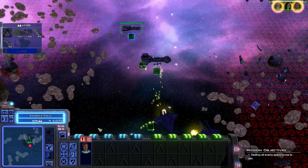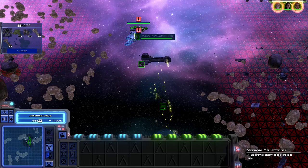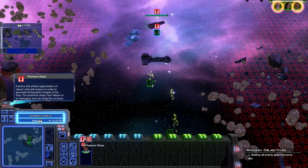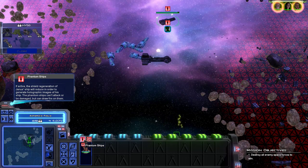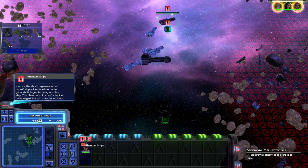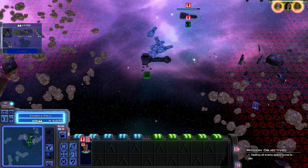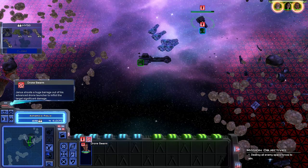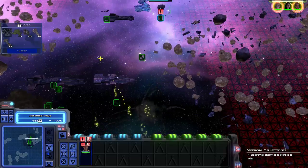I want to see this ability. Genish's ship will reduce its shield generation in order to generate holographic images of a ship. The phantom ships can't attack or be damaged, but can draw fire to them. And where's this? A drone launcher. So it's sort of a power-to-weapon ability, I guess.